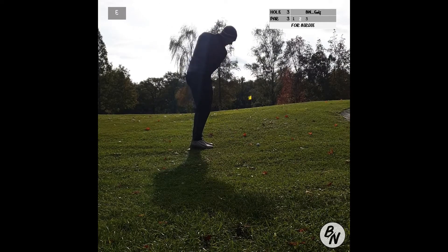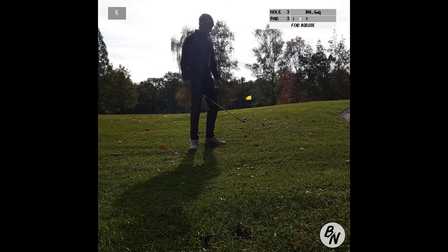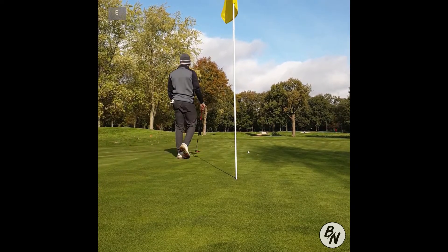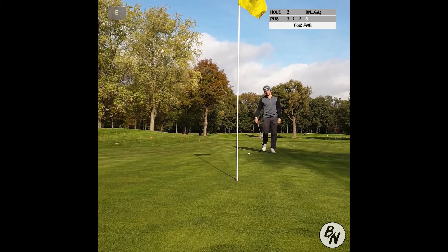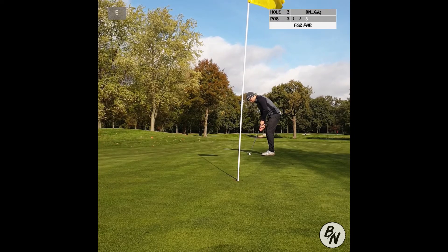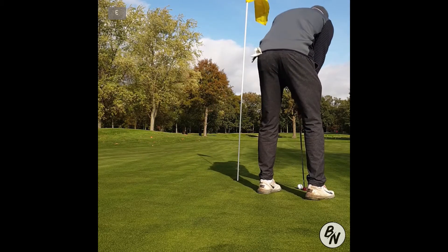We have to chip it over this hill — the flag is in the middle of the green. You can either flop it and carry it to the flag, or chip it over the hill, hit the back slope, and let it run towards the flag. I duffed it a little trying the flop shot, but hit it far enough to catch the back slope and the ball ran out towards the hole. It's still a good 12 to 15 feet away. We're trying to save par here, which we don't manage — more sloping than expected, so we make our second bogey in a row and we're at plus one.